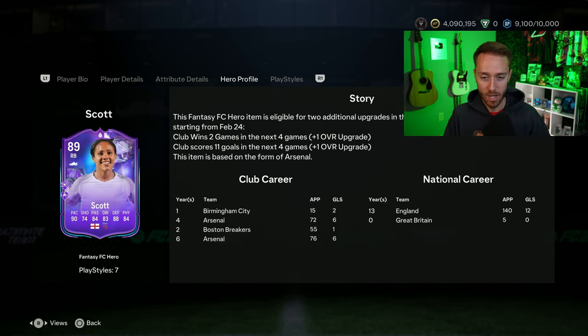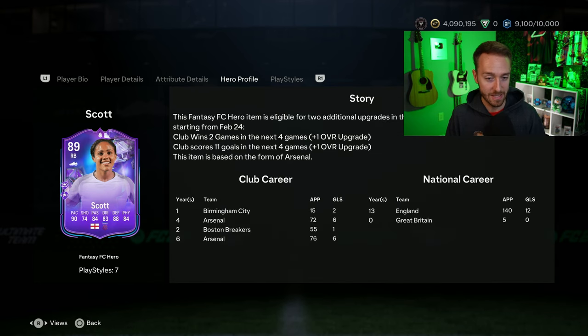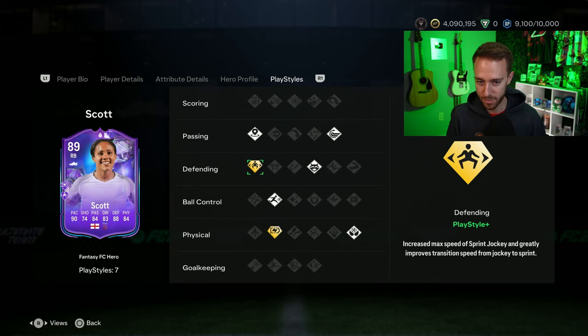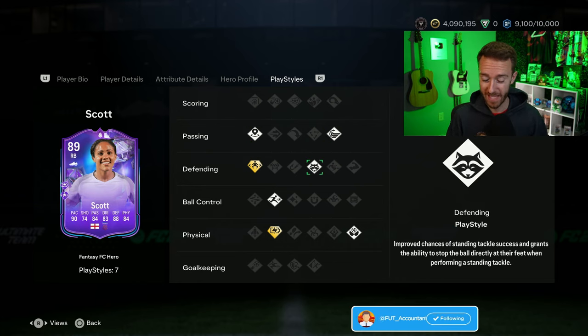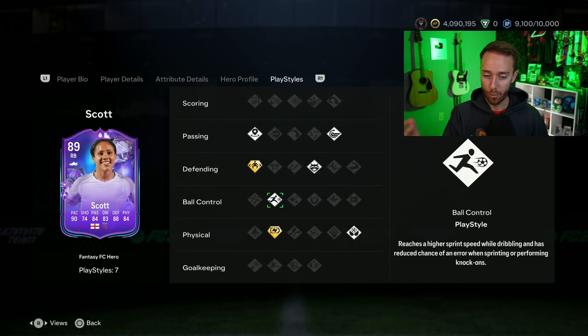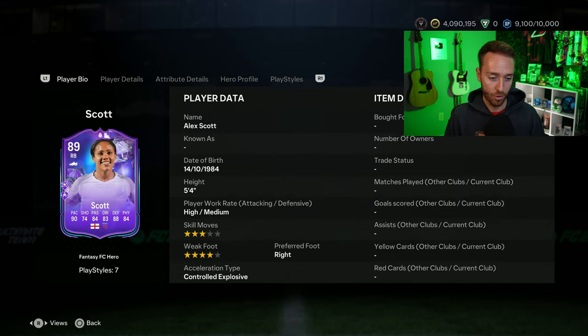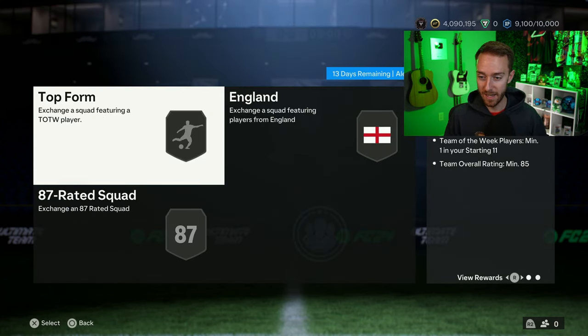We got the Scott SBC yesterday. She upgrades for the women's Arsenal side. It's a good card — three-star skills, four-star weak foot. She has Energizer Plus and Relentless Plus so she's never going to run out of stamina, which is perfect as a right back. She also has Jockey Plus, which is very good, plus Incisive Pass for through balls down the wing and Whipped Pass for crosses.